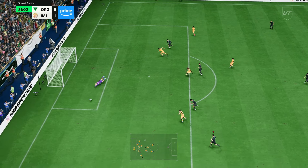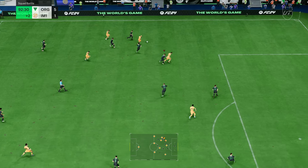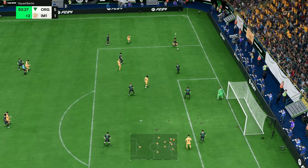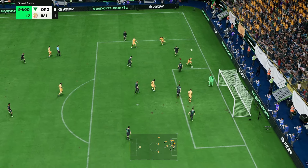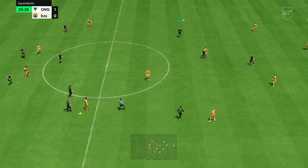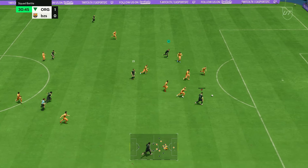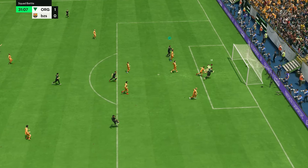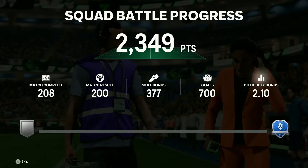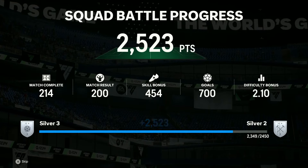To summarize: make sure you've got a really good team, good subs on the bench, and different formations ready. When playing, focus on getting five goals first — the clean sheet is secondary. Use a clinical finisher, utilize trivela shots, cutbacks, and crosses, and attack up the wing with speed. Do these things and you'll maximize your points to 2500-2850 depending on the opponent, and you'll be getting top tier rewards.